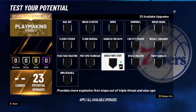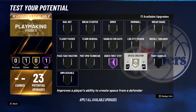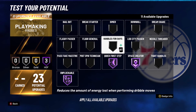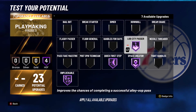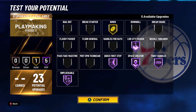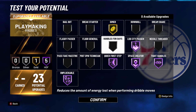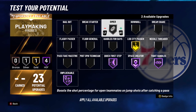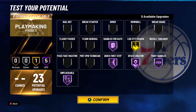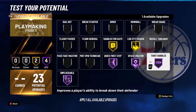For playmaking badges, the first option is: Quick First Step Hall of Fame, Space Creator Hall of Fame, Unpluckable Hall of Fame, Lob City Passer Hall of Fame, Handles for Days Hall of Fame, and Dimer on gold. A second option is to take one off Lob City Passer, remove Dimer, and put Handle for Days on Hall of Fame. A third option is to put Handle for Days on gold, Bullet Passer on gold, Space Creator on gold, and Bail Out on gold.